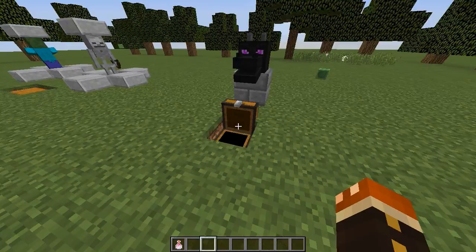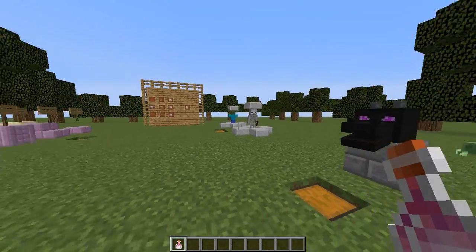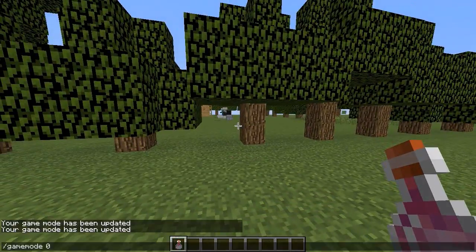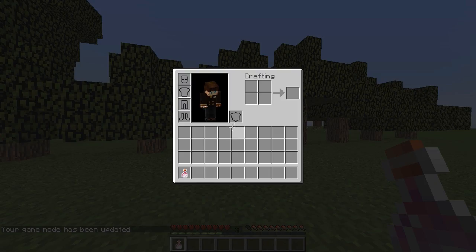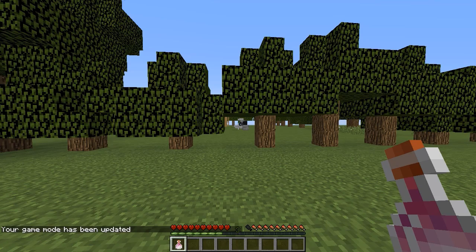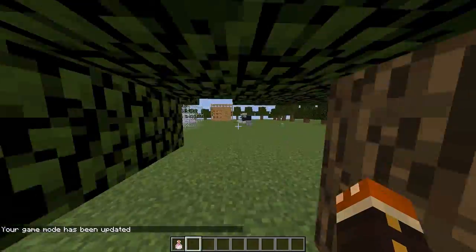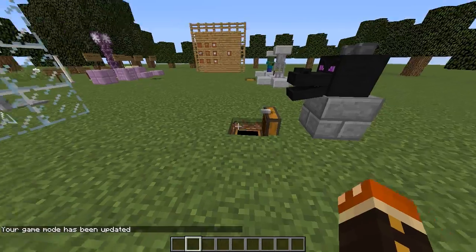We also have this new item called dragon's breath. Let's go outside of the tree line and switch back into survival. I don't know what this does — it could be used in a crafting recipe. You can't drink it; I'm trying to drink it right now and can't do anything with it. So I'm not exactly sure what the purpose of dragon's breath is, but it has been added into the game as a new feature in Minecraft.